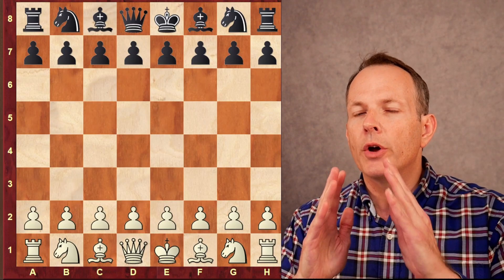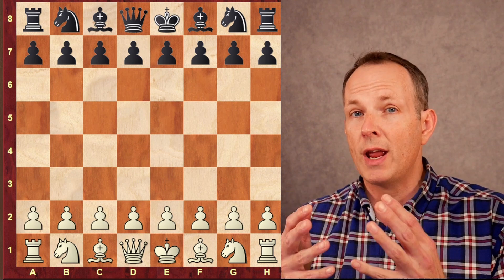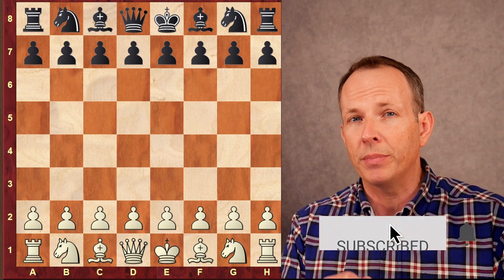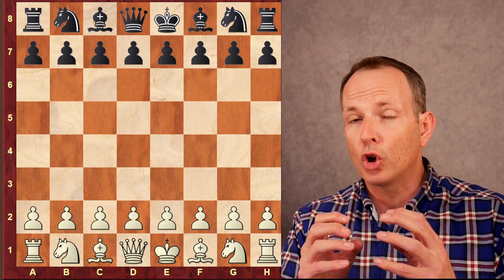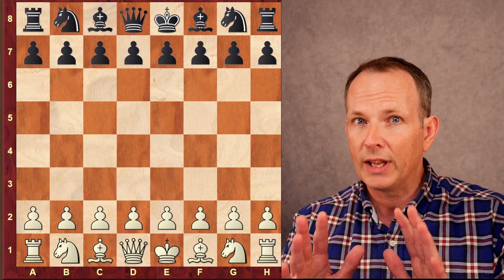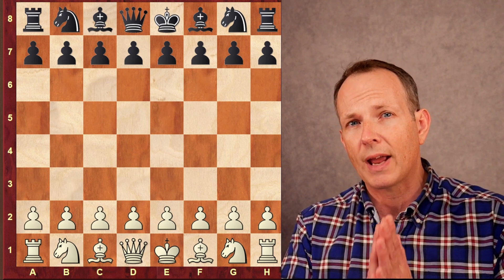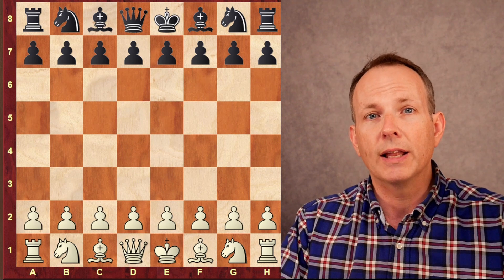There is no better way to understand a chess structure than to play over the games of the world champions and see how they handle the structure. In our game today, we have two world champions: Magnus Carlsen with the white pieces and Vishy Anand with the black pieces. They play the Carlsbad structure, and this is a very revealing game. It was played in 2013 at the Tal Memorial in Moscow.